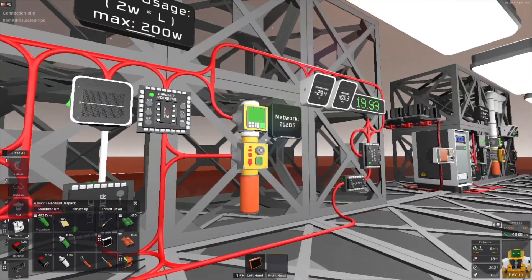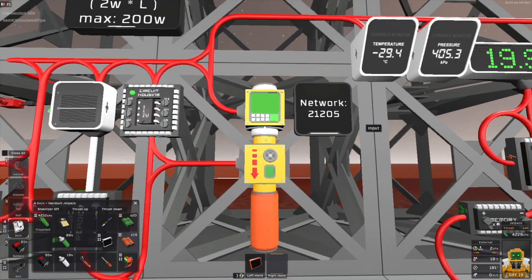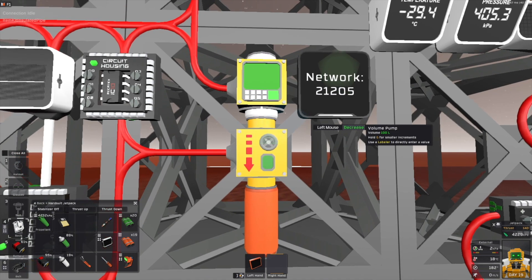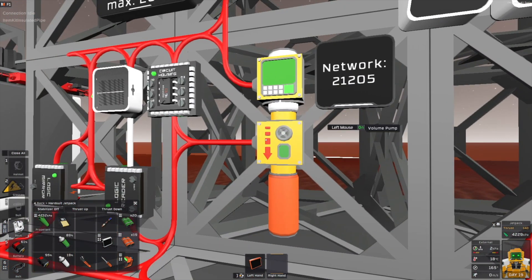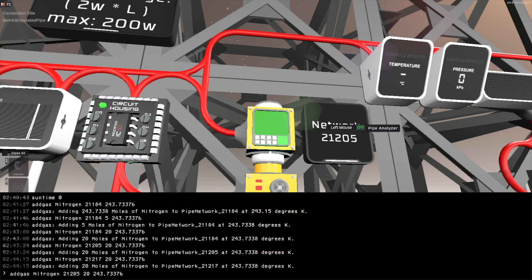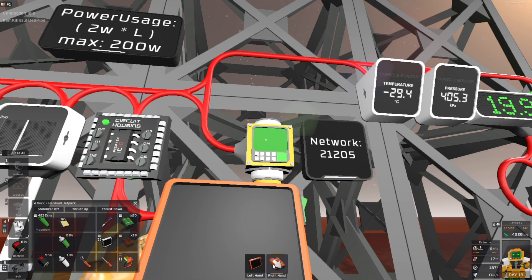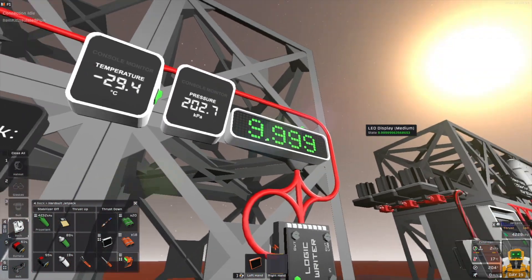For the volume pump, it is a little bit different. The volume pump is only removing the content of the first pipe segment if you set it to 100. If you set it to 50, it removes half of it — it's a percentage. With a volume pump set to 100 liters, it removes the whole content. As you can see, 19 moles are in the pipe, and if we turn it on for one tick, the whole 19 moles are removed. If we add back all 20 moles and add another pipe, now the transferred moles are pretty much half.